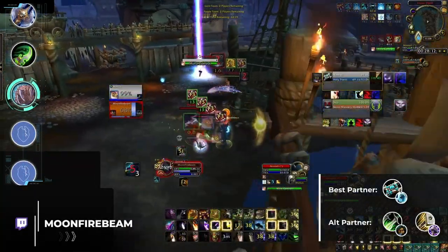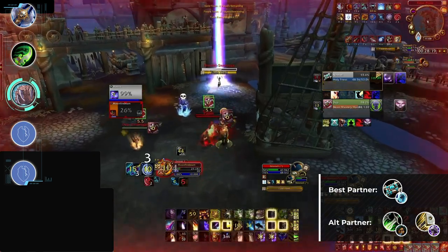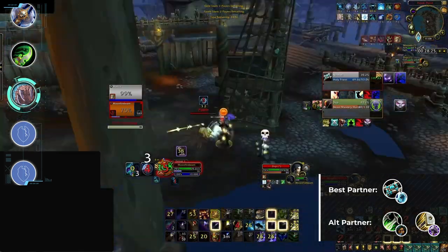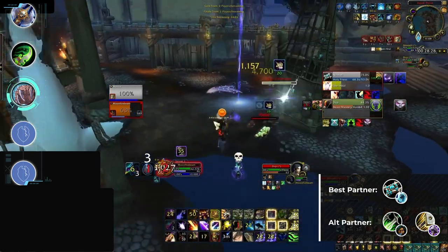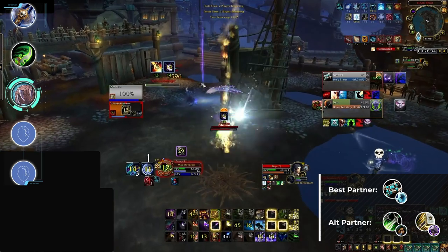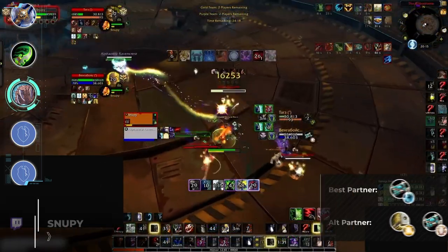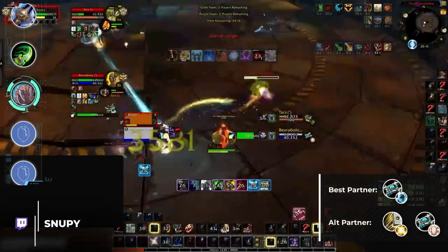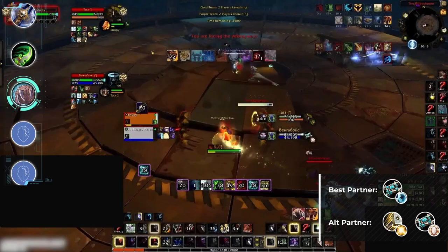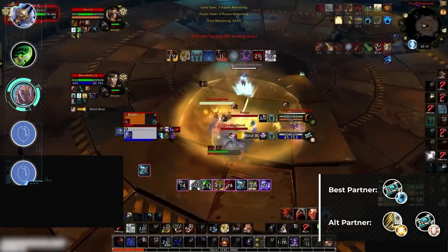One spec we haven't seen much of in twos for a few expansions is Balance Druid, as they heavily lack the damage output to easily score kills outside of long cooldowns. The strength of Holy Priest can help combat some of these issues by offering added damage and lockdown, and is the only healer we've seen Balance have somewhat success with. Alternatively, Balance is more aimed toward double DPS comps — Balance Sub Rogue has had some rare showings at the highest ratings. Feral on the other hand is in a much better spot due to its high sustain damage, strong burst, and overall great survivability, preferring more aggressive healers. The strongest option is Holy Priest, although Holy Paladin and even Discipline Priest both provide very strong options.